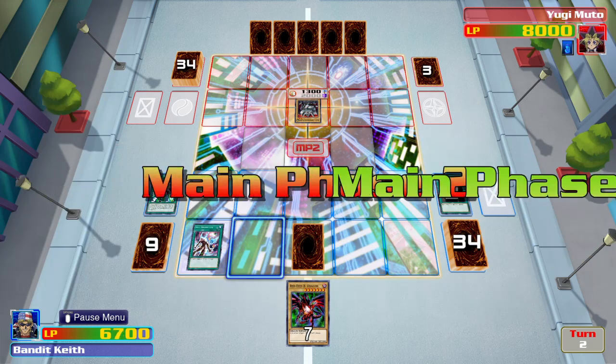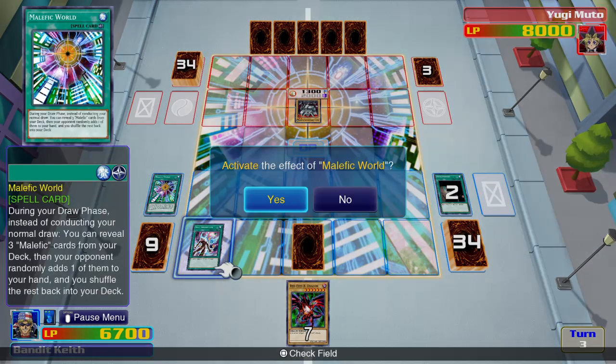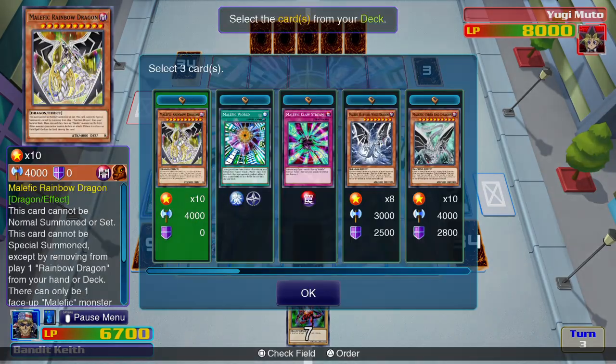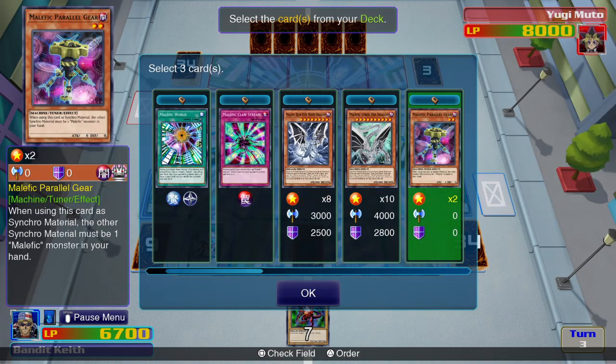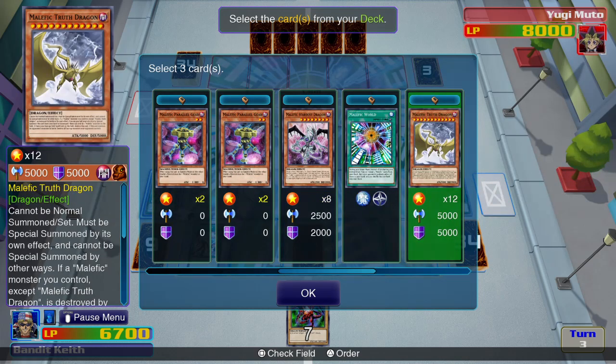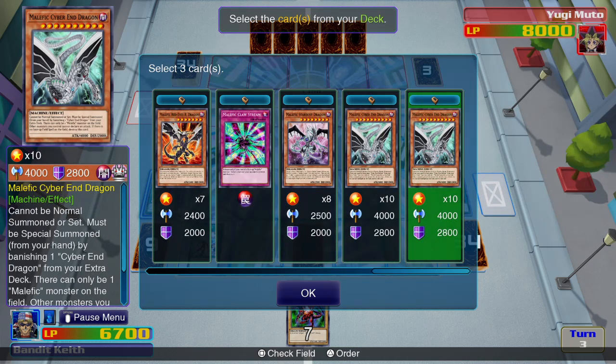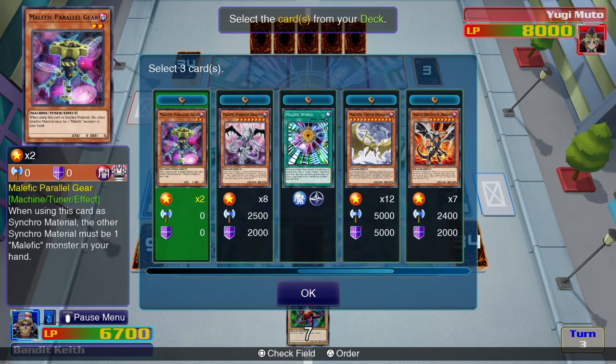I'll take the hit. The reason why I put Soul Absorption in my deck - in case you guys were wondering - is because the only way to summon a malefic monster is to send the original copy of the monster and remove it from play, or banish it. So I might as well get some extra life points while I was at it.